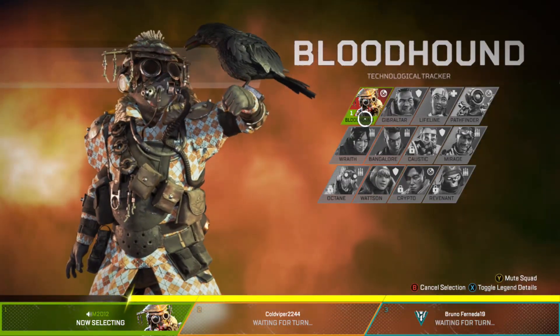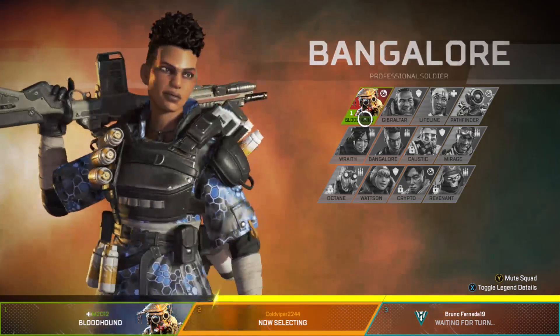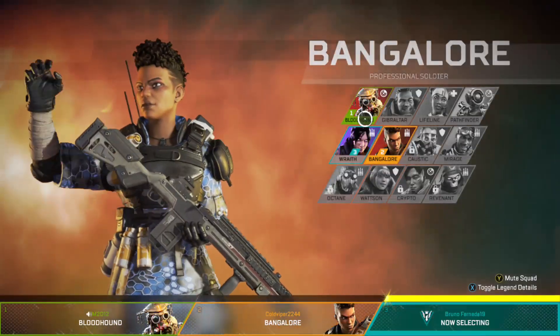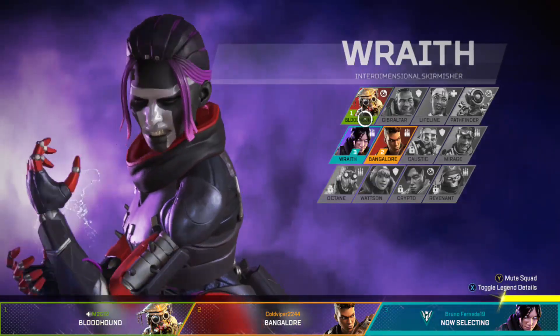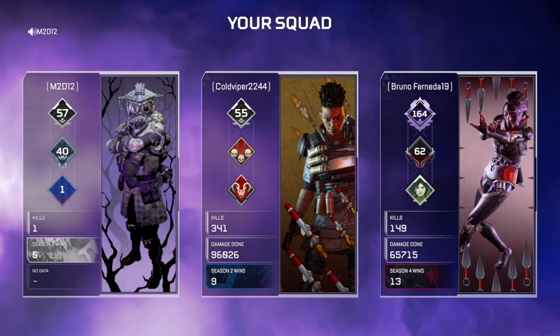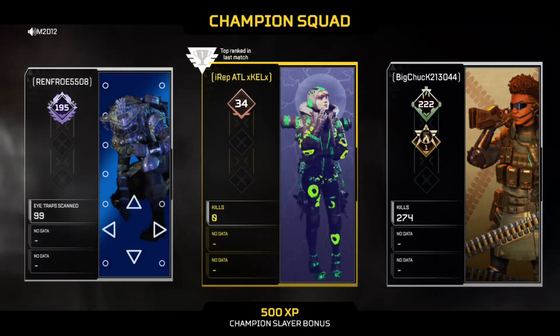What's up guys, welcome to Apex Legends. I'll do another character and it's going to be Bloodhound — whatever the name is. We're going to do this video today about one of the last characters I have to do for the little tutorial I made for you guys. We still have Pathfinder and another one I didn't unlock yet. But if you're new, be sure to subscribe, leave a like and a comment down below. Let's go, let's jump into the game.